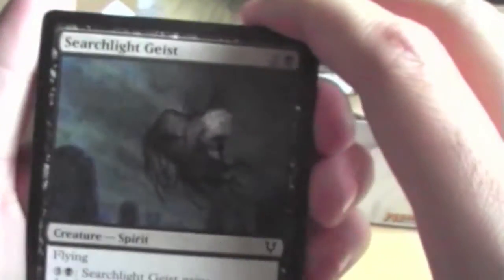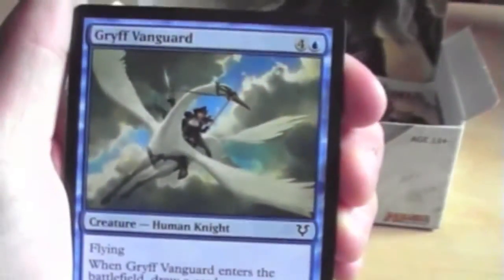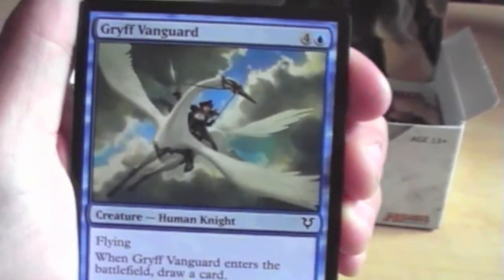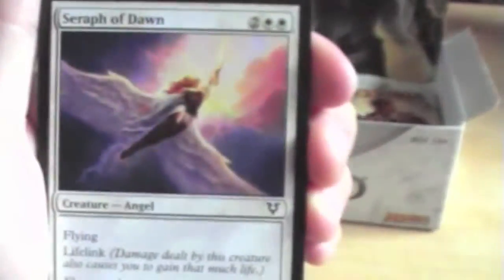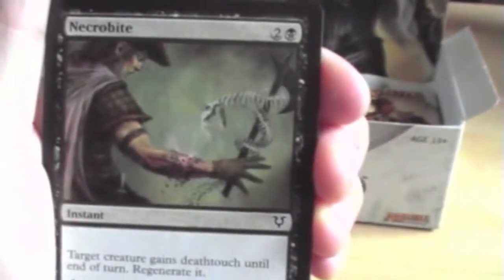Last pack of the video. Hopefully we won't miss it. Give me some trouble — maybe hiding something good? Okay, finally, here we go. Searchlight Geist, Pathbreaker Wyrm, Grif Vanguard, Dangerous Wager, Voice of Provinces, Seraph of Dawn, Curse Break, Raging Poltergeist, Joint Assault, Necrobite.